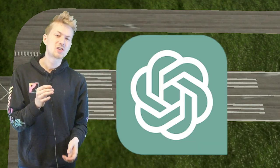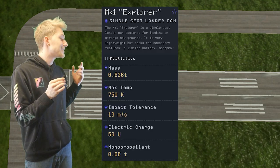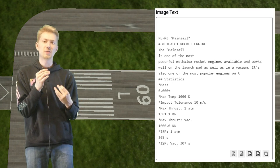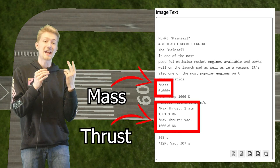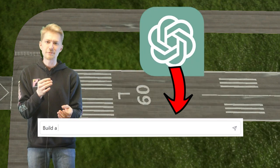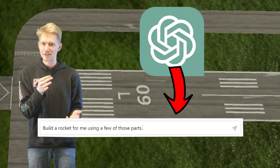I did not write that script — that was ChatGPT talking. So we want ChatGPT to make a rocket. To do this I took a screenshot of every single part and put it through text recognition software. This way I can take out all the important information such as mass, thrust, and fuel types, and then copy and paste all that data into ChatGPT and ask it to build a rocket using a few of those parts.